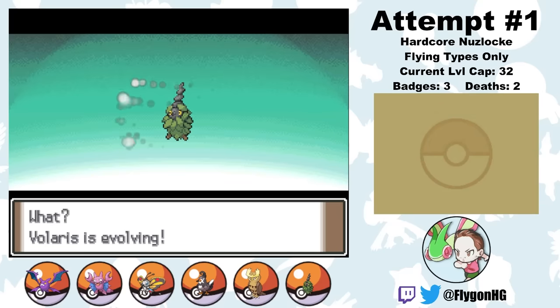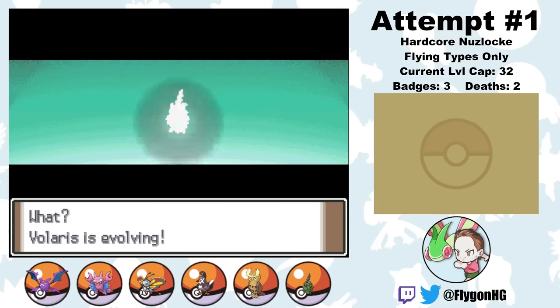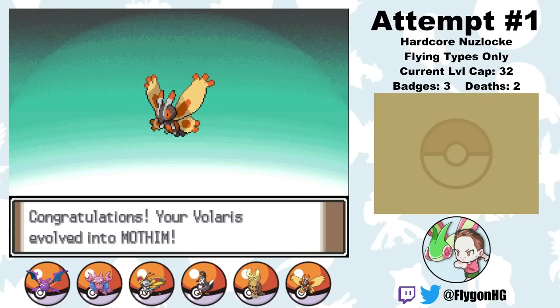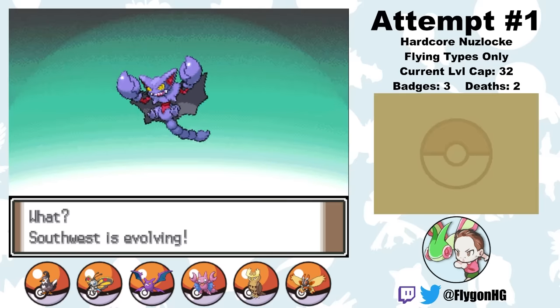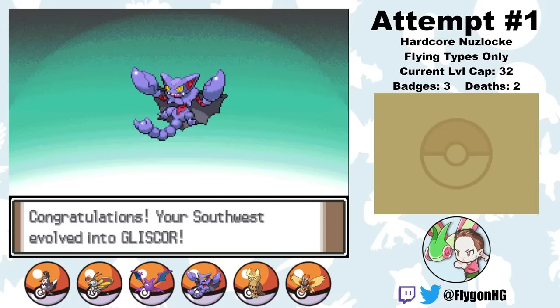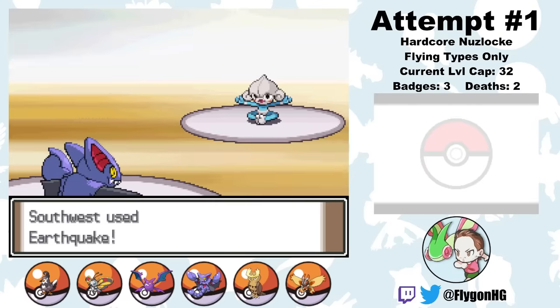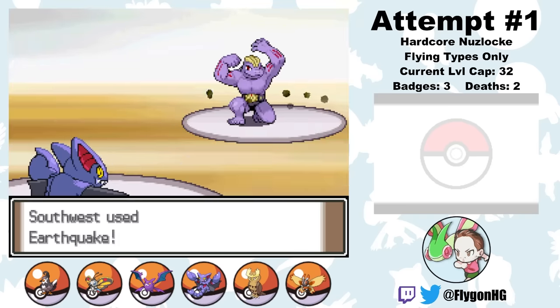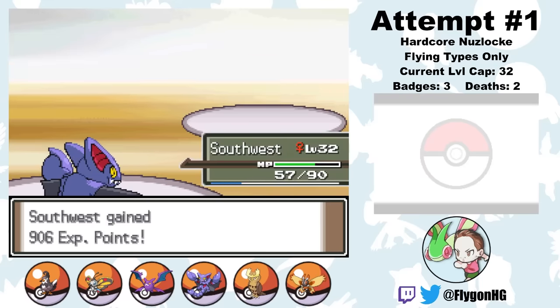On Route 209, I can catch a male Burmy from a Honey Tree. So Valeris soon evolves into Mothim. I don't use Valeris in any major battles for this video, but he becomes a staple in many random battles, so I want to give him a shoutout. I also head to Route 214 where I pick up a Razor Fang, then use it to evolve Southwest into Gliscor — a truly spectacular Pokemon. Southwest essentially single-handedly eviscerates Maylene's team with a combination of Earthquake and Roost, with an Intimidate assist from Crobat at the beginning to lower Meditite's attack. Southwest is just too bulky — even critical hits don't do much.